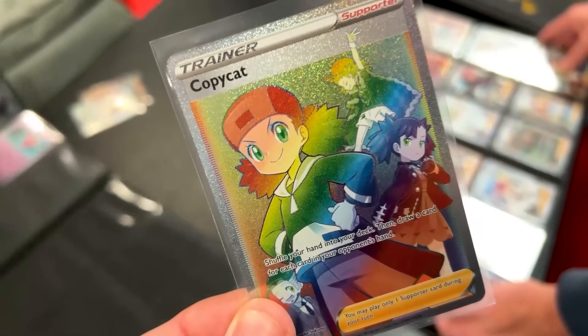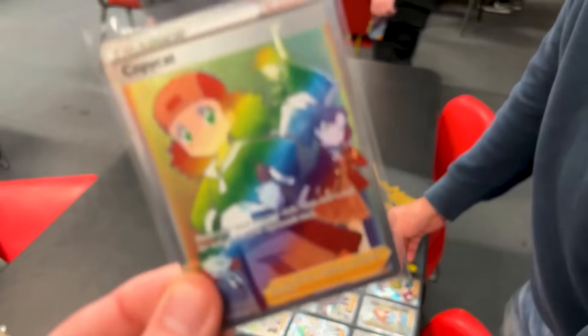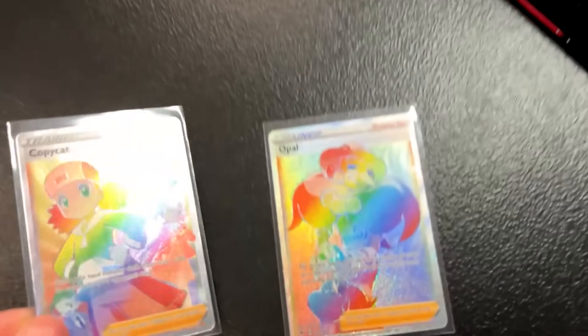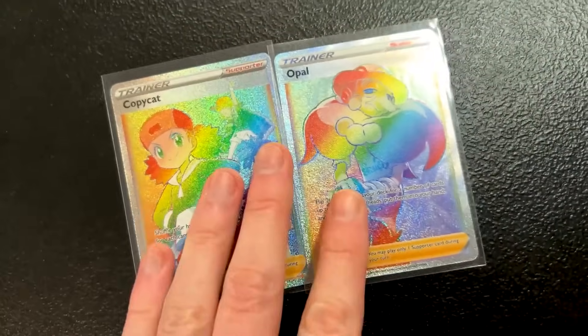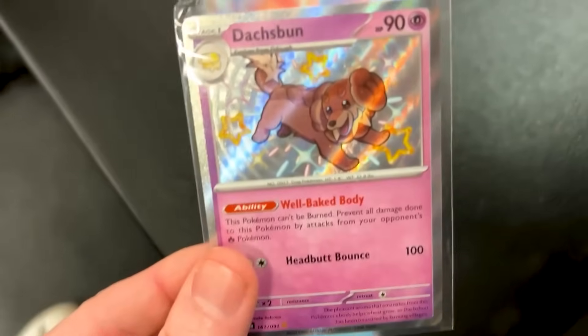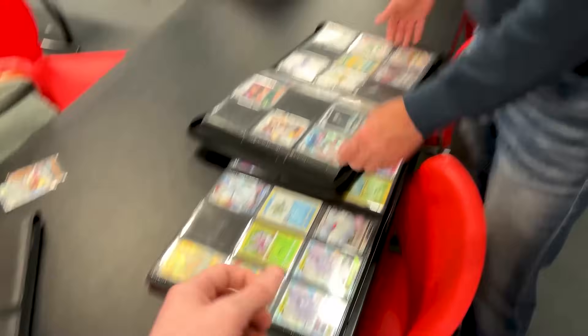You've actually picked out some Rainbow Rare Trainers — not many people pick out the Rainbow Rare Trainers, so I'm very happy I'm able to trade off some of these. We got Rainbow Rare Copycat and Rainbow Rare Opal, trading those two for these two shinies. We got the Shiny Pupper — Maria, are you happy about the Shiny Pupper? Yes! And we got Shiny Staryu. So those two for those two — do we have ourselves a deal? Yes, boom, it's a deal.